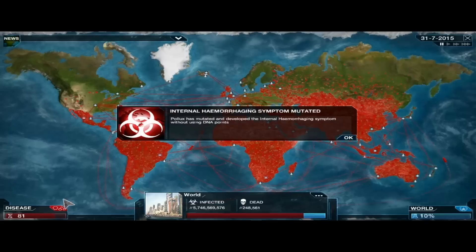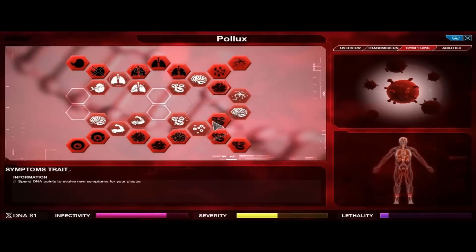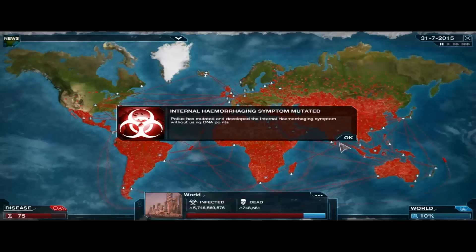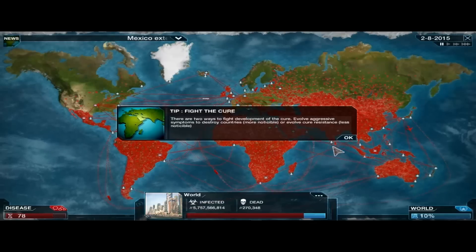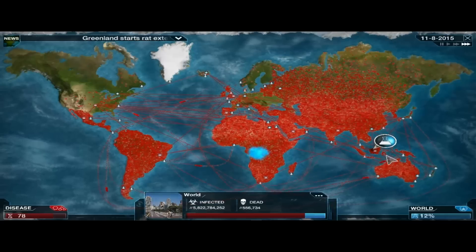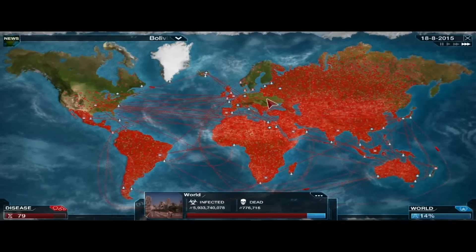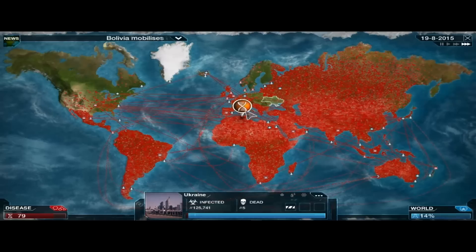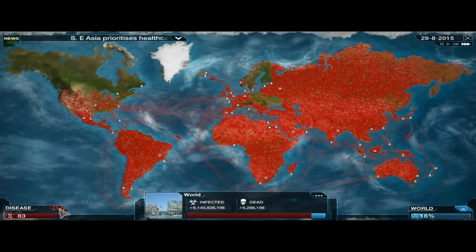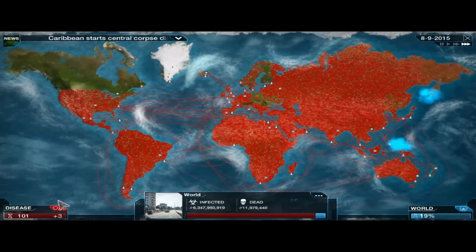We've got people with blood coming out of their skin, and internal hemorrhaging decided to pop up. I don't want that — we don't want deadly symptoms too early, so we'll turn that one off. Hopefully we can get Greenland, because if we can get Greenland, we can definitely pretty much wipe out humanity. That's one of the main countries I'm focused on right now. And there we go — we managed to get Greenland! This is awesome.